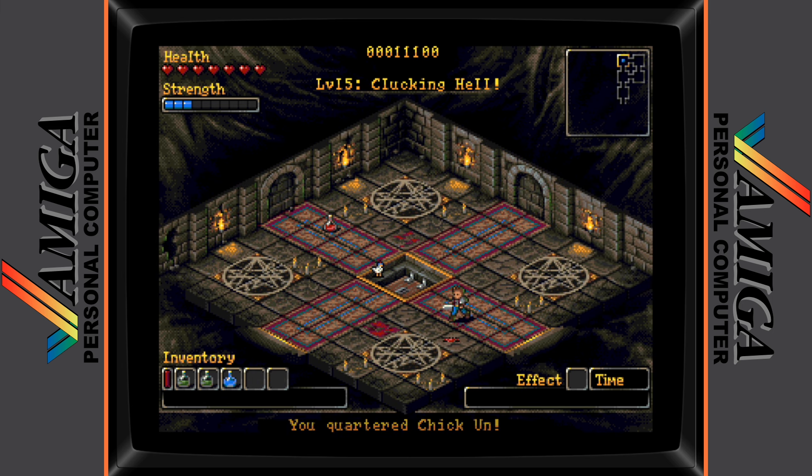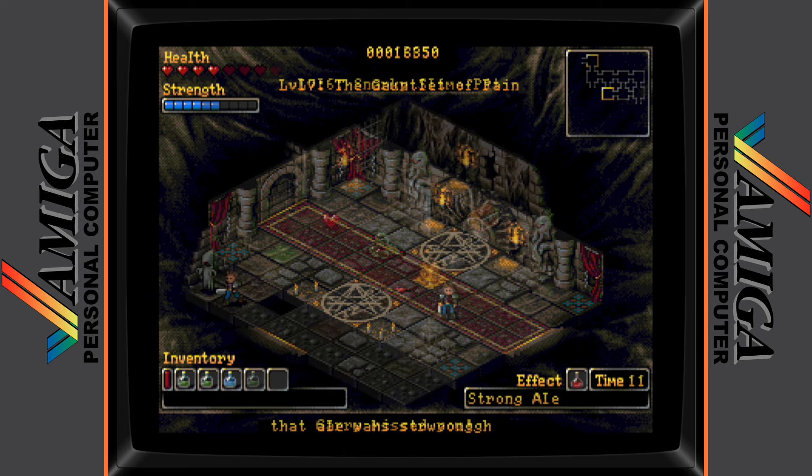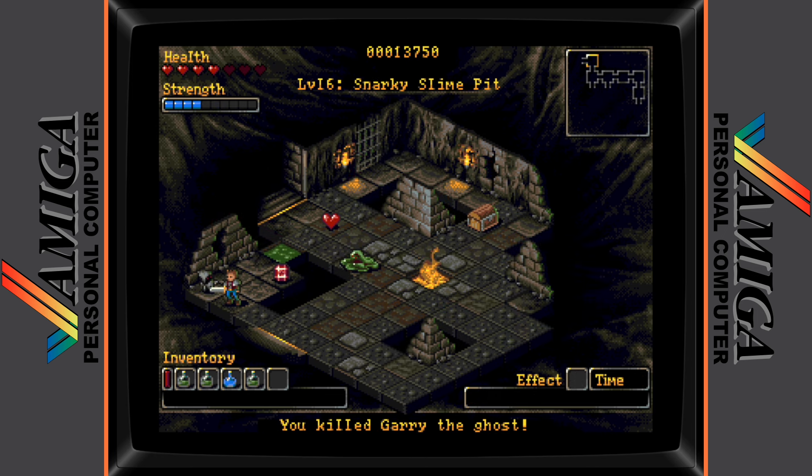There are ten levels in total, but you don't want to be heading for the exit at the first opportunity to do so. To be successful at Roguecraft, you'll need to build up your player stats. To do this, you'll want to explore all the rooms within the level so that you can kill all the enemies. After you kill a specified number of enemies, a permanent player upgrade will become available — a blue diamond to increase strength, and a red gem to increase maximum health.